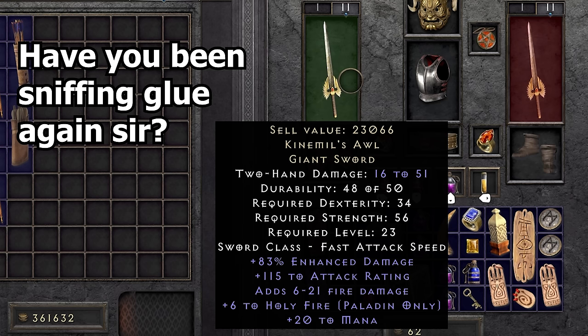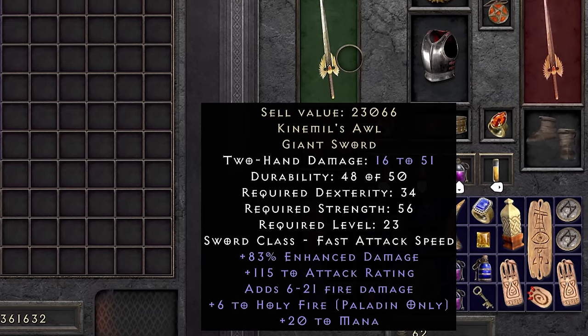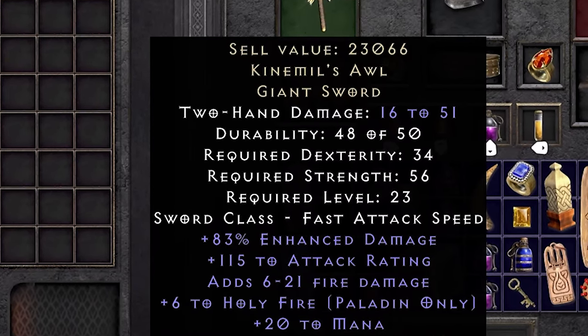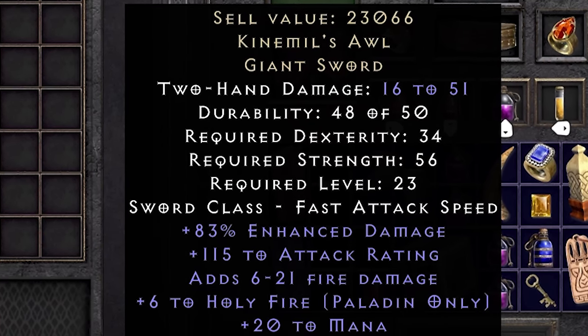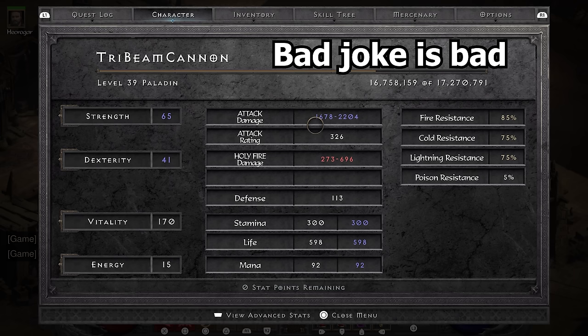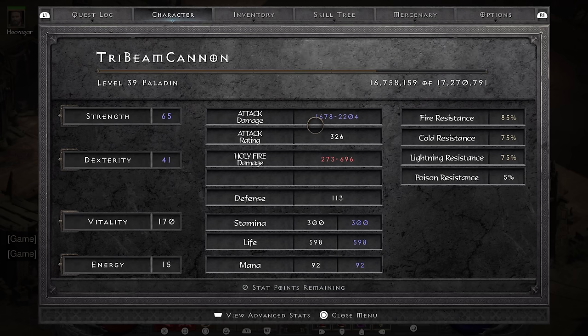So like I said at the start of the video, sticking to your plan is for chumps. This is now a Kinama's Awl run. So what does this big sword look like? It's got a whopping 83 enhanced damage, 115 attack rating, some fire damage for flavor, 20 mana for god knows why. And what obviously has to be the best mod in the game: it has plus 6 to Holy Fire. It can't get more fire than that. It almost puts me up to 2k fire damage. The power is real.